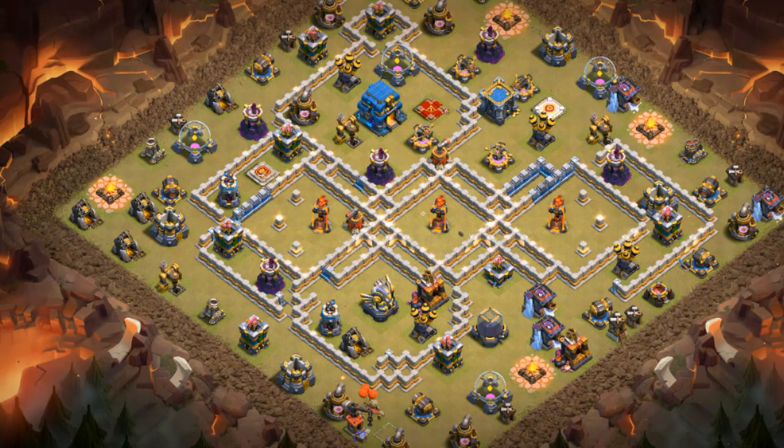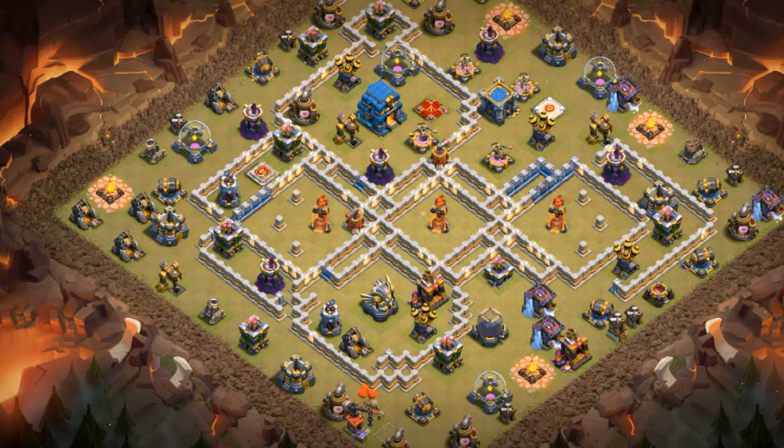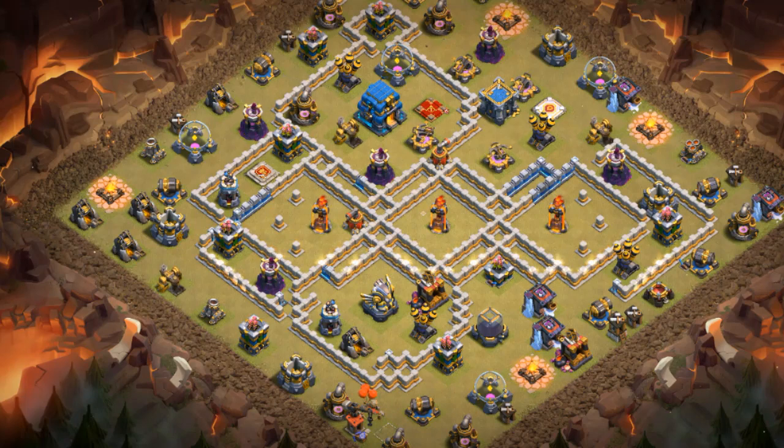For the trapping phase, you want to ask yourself two things. Number one: which possible strategies are expected? In my case I based it on the regular war we had, but you could also do some research on the opposing team — maybe they have videos showing their attacks. Number two: can you use traps against two strategies at once? For example, maybe you could have SAMs that are good against both Dragons and Lalo, or Giant Bombs that work against both Hybrid and Witches.